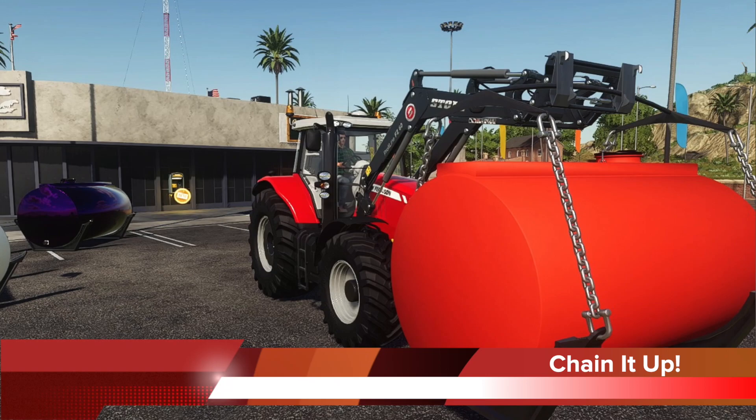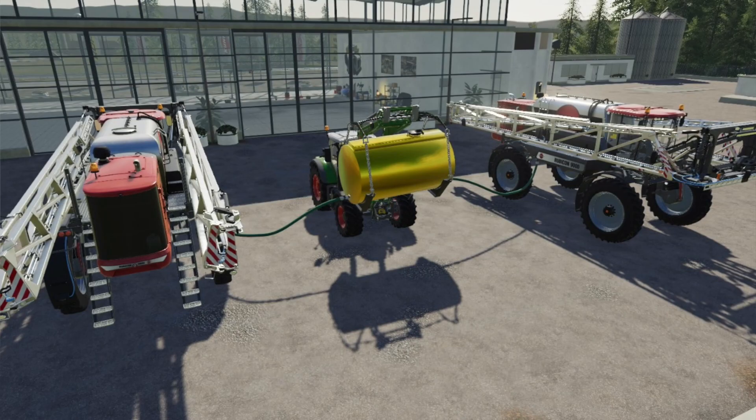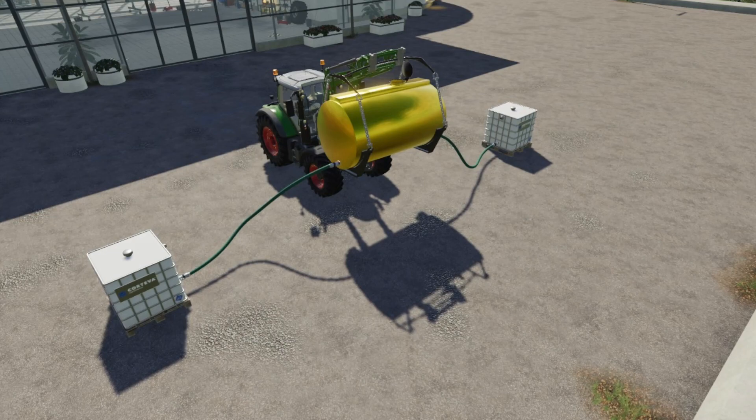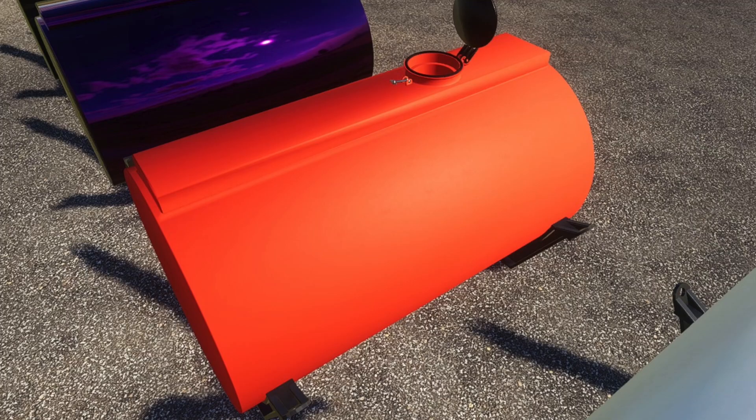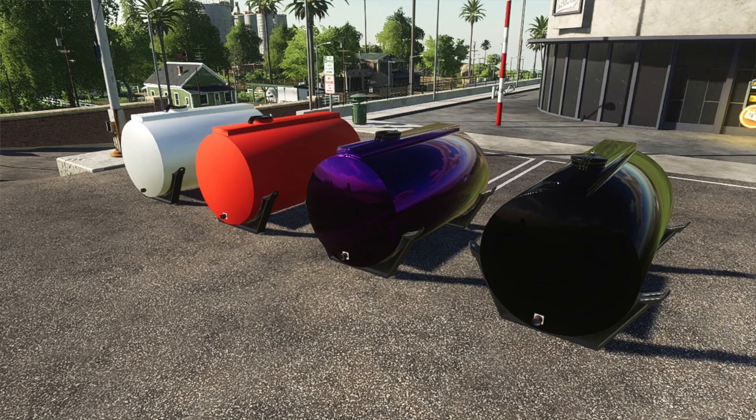Geforce Modding is taking a break from placeables and showing off their 6,000-liter portable liquid storage tank. He's been working on it for a while and has the poly count down to a reasonable amount for console consideration. It's a liquid tank that holds everything except slurry and digestate — things like herbicide, liquid fertilizer, etc. It can be picked up with a front loader, is manure-system ready, meaning you can hook up hoses on PC, has an animated lid, is available in many colors, and can be strapped down to a trailer or truck bed using tension belts.